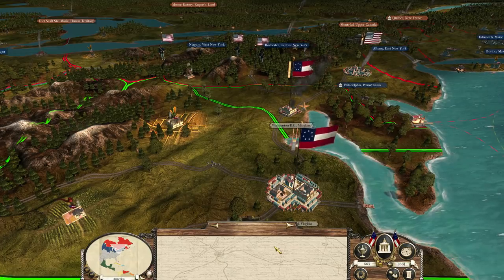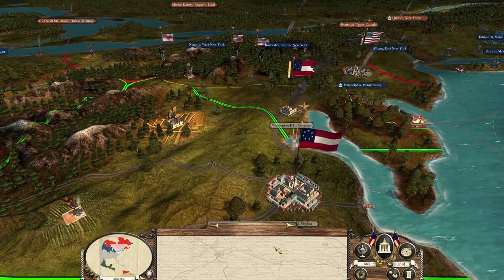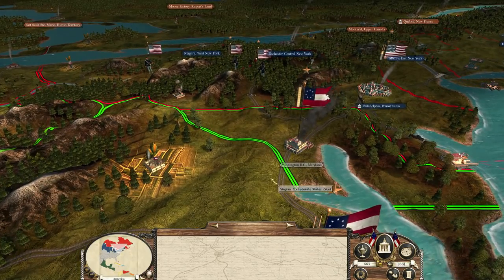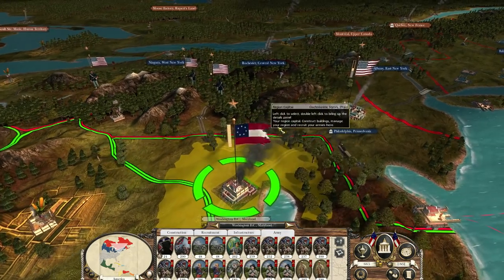Hello there, everyone, and welcome back to Empire Total War with the American Civil War mod. Last time around, Robert E. Lee marched in and took Washington, D.C., and the state of Maryland.